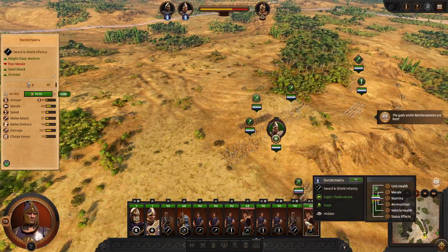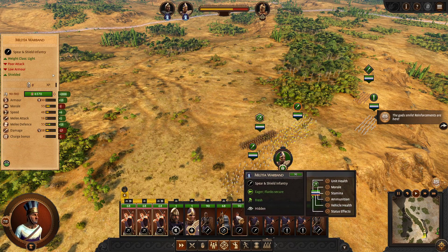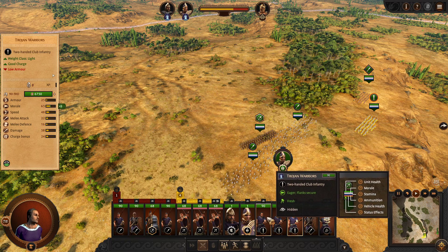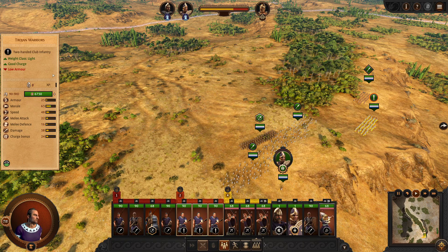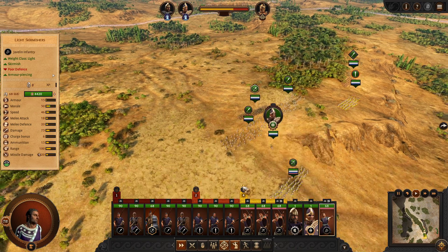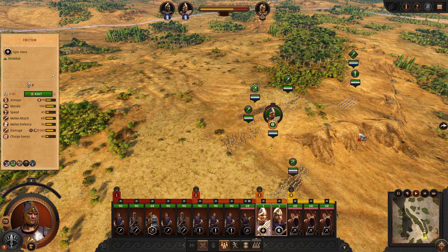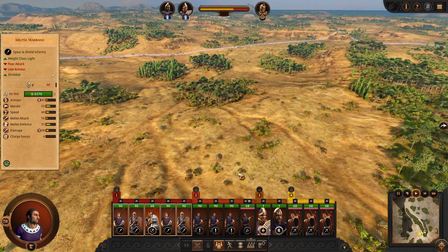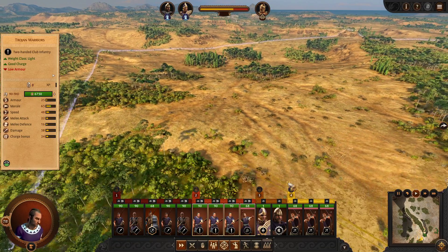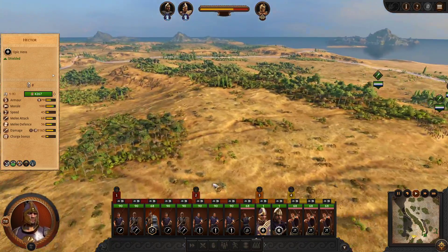Once all the reinforcements come in, we're going to bind our archer units to key number four, our main blocking force to key one, our main flank force to key two, and both generals on key three. We're going to come forward with our blocking force, put our flanking force over here in the tree line, put our archers behind the blocking force, and position our generals in between the archers and the front line.